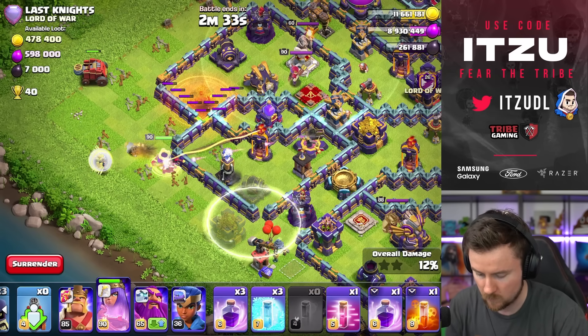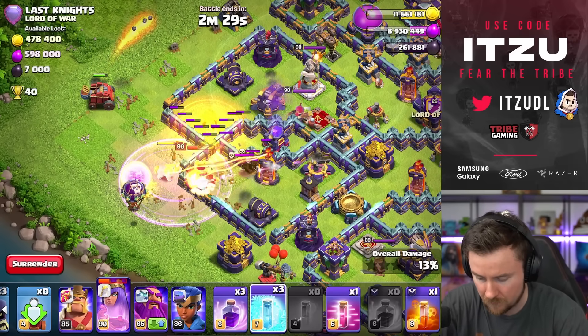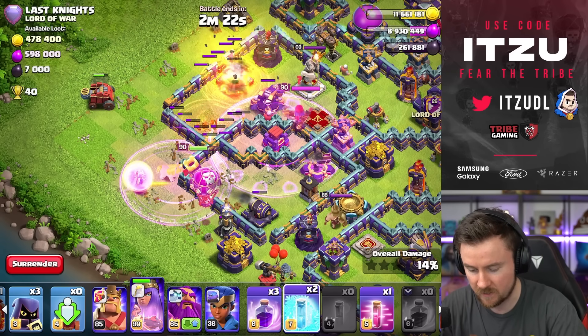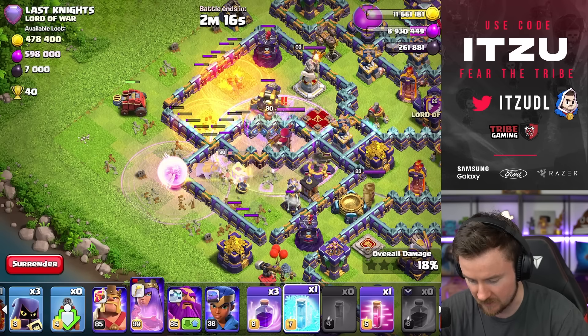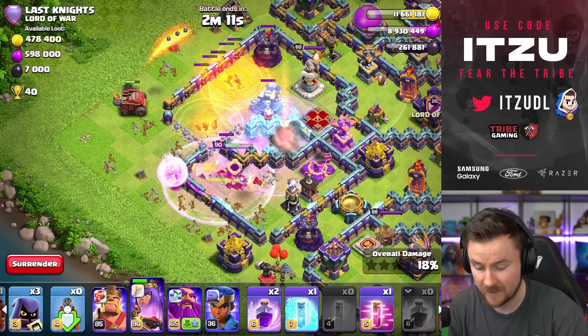Hopefully my Queen is going to go inside that Multi-Flinger Tower compartment. Let's just turn that invisible. New Queen, please go inside. We need to be super careful with the Rage Tower. Let's just freeze that. Those Rage Scattershots are insane. Let's freeze that again. Let's Rage it up again. The Scattershots should be taken care of in just a second.